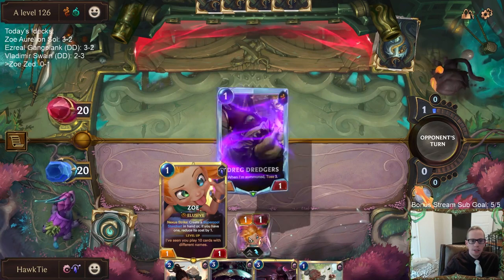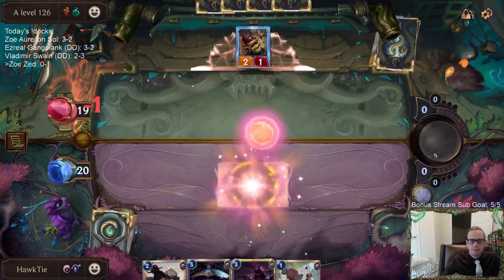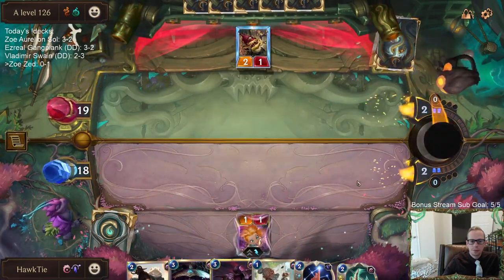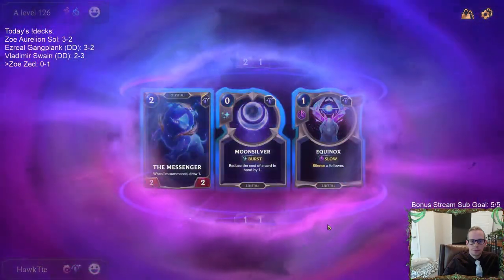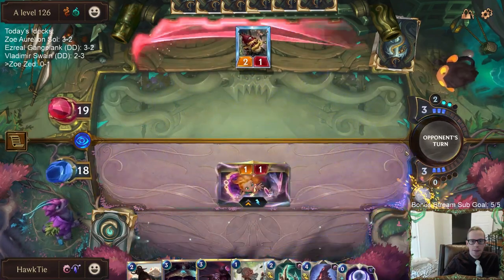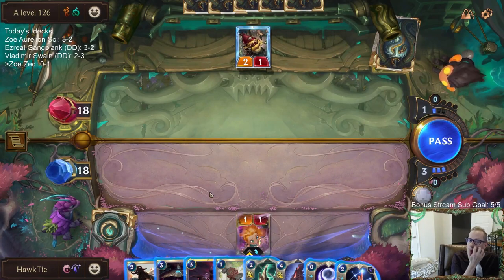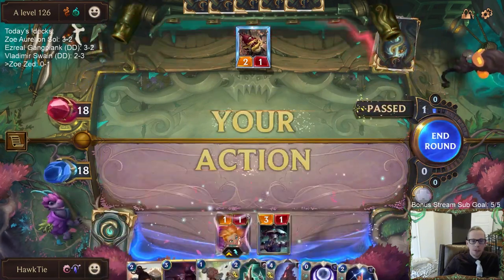Alright, turn one Zoe, because it can get us the super cool star charts and stuff. I'm going to hold on for Greenglade Elder on the other cards. No Elder, but we'll go turn one Zoe as our backup plan. Turn one Zoe — don't have the attack token turn one, but turn three obviously that's really nice with both Zoe and Zed. No Elder. I wanted to grab a unit to buff up with Greenglade Elder, but that two-drop was the only unit and it's not really that useful.